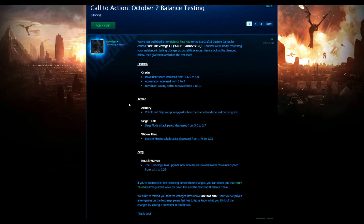The Siege Tank — the Siege mode attack period decreased from 3 to 2.7, so basically it just attacks a bit faster. This is really a buff to Siege Tanks because they have fallen out specifically in Terran versus Zerg — they're not as popular as they used to be. Getting this slight increased attack speed means they'll be a bit more viable, do a bit more damage, a bit more threatening. They should be incorporated into compositions more.